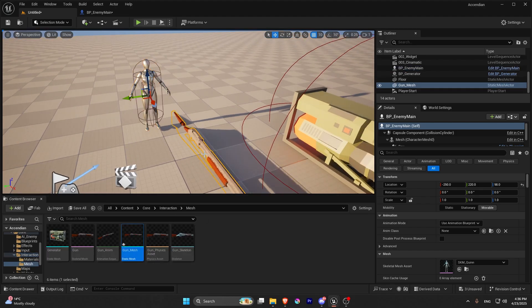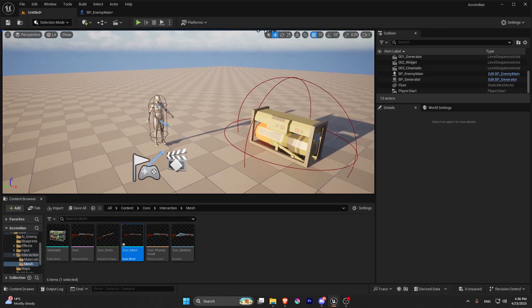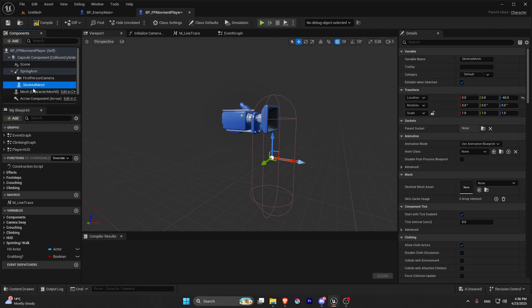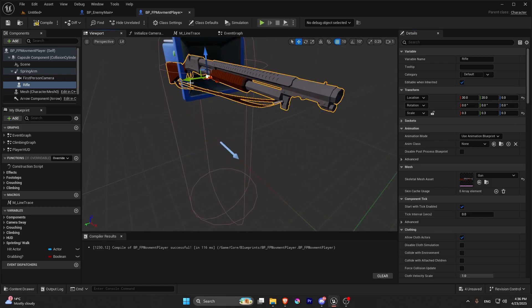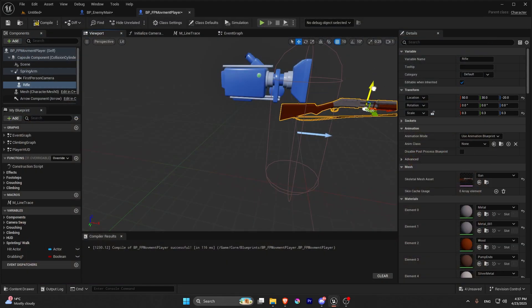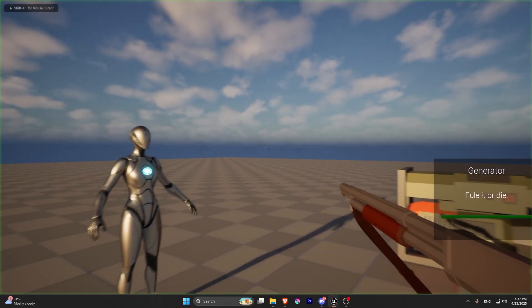The skeleton mesh is a bit big — you can go to Modeling and make it smaller if you want. Go into the main player blueprint and add a skeletal mesh component into the spring arm, call it 'gun' or 'rifle'. Set the scale to 0.3 by 0.3, which I found works best. Position it next to the camera. Hit play and it should look just fine.